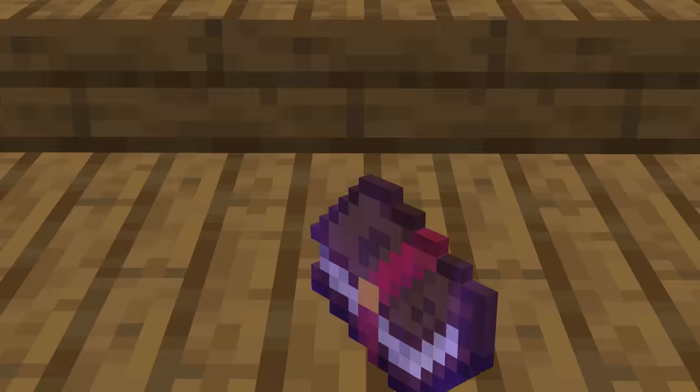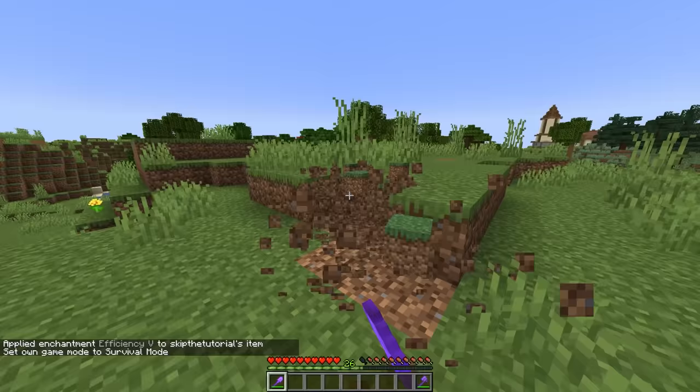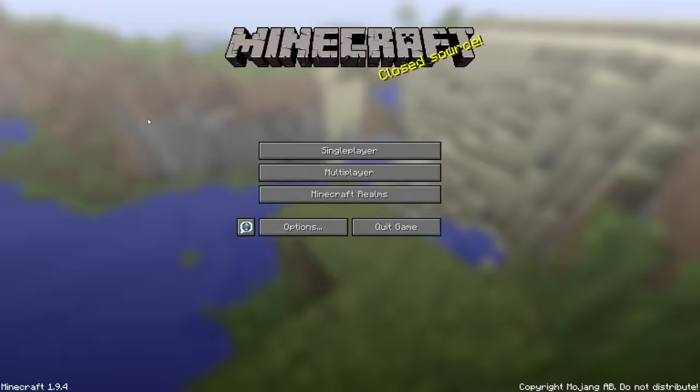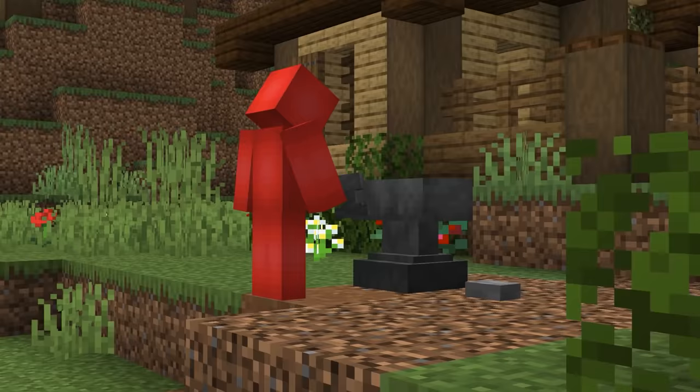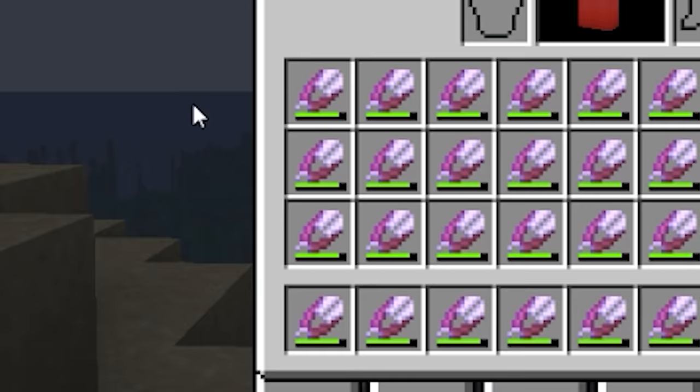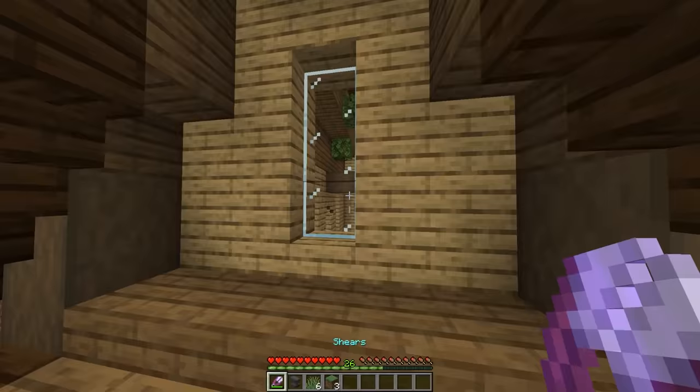Number thirty-four: silk touch is a valuable enchantment to have — so valuable that many of us don't want to waste it. Which is why shears used to be so great. Prior to 1.9, we could enchant shears with silk touch and then use that enchantment elsewhere. Meaning if you build with a lot of glass, you could put silk touch on your shears and have an unbreakable glass remover — cool while it lasted.